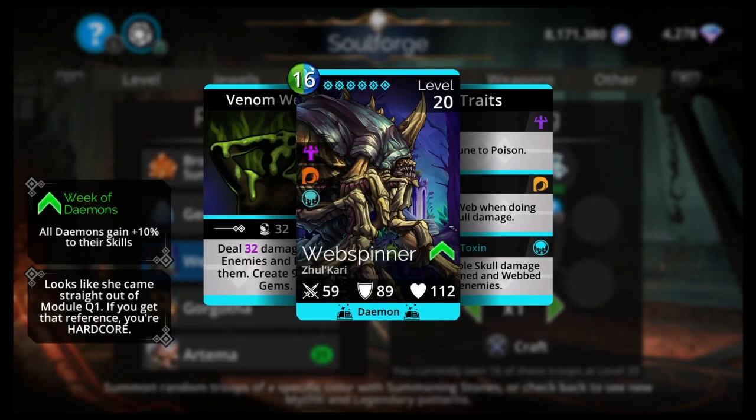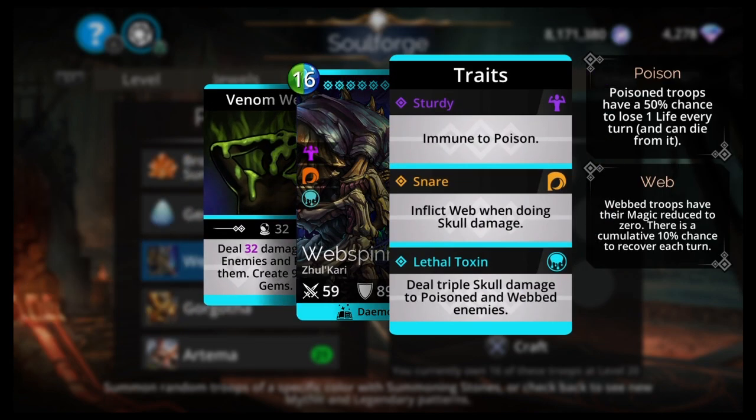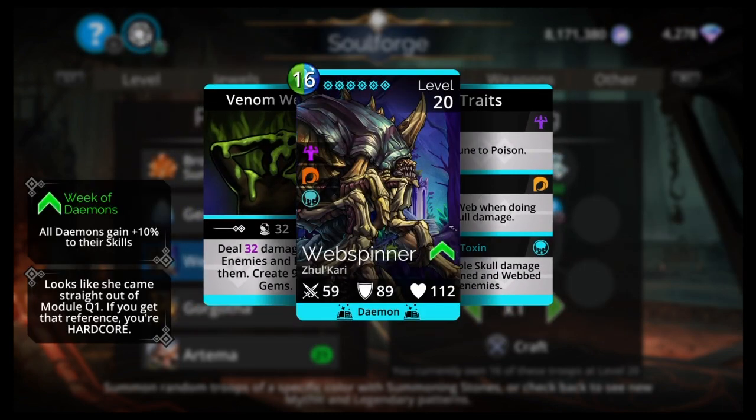Web Spinner: 16 green, blue, all carry daemon. Deal damage to all enemies and poison them, create 9 green gems, deal triple skull damage to poisoned and webbed enemies, inflict web when doing skull damage. And it does it in the correct order so it will do triple skull damage every time. It does lots of stuff for a legendary — it's a top 10 for sure, possibly a top 5.